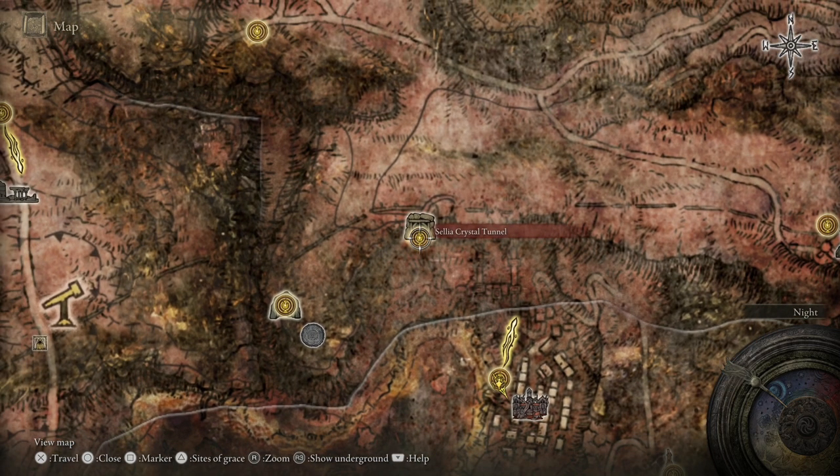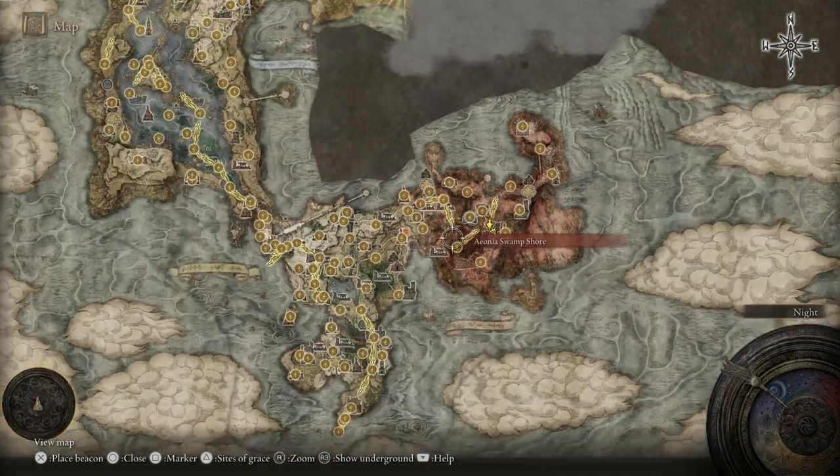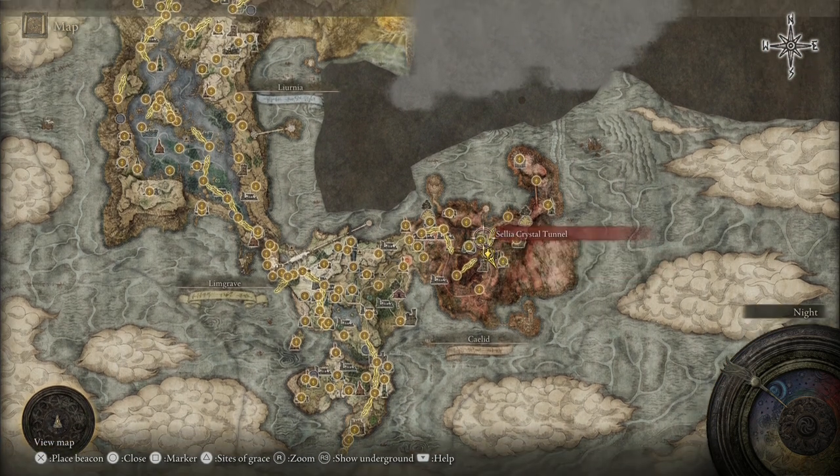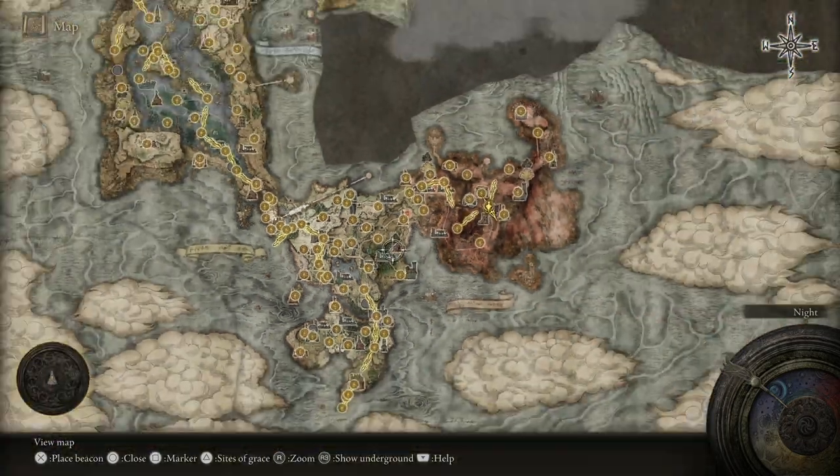This is south-east of the Sellier Crystal Tunnel, which is probably the quickest way to get here from Limgrave if you happen to be kind of new to the area. There is a teleporter in there that will bring you out this way, which is kind of handy.